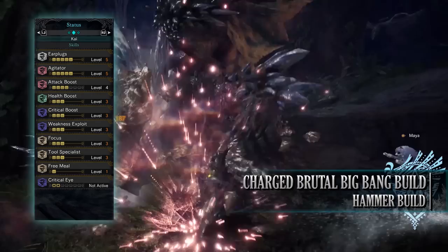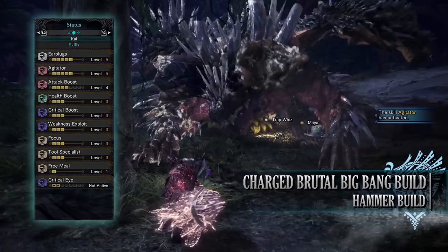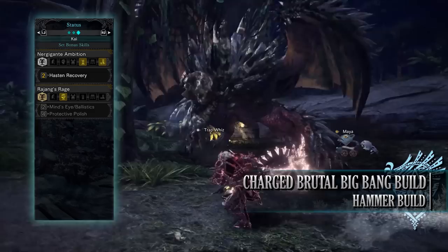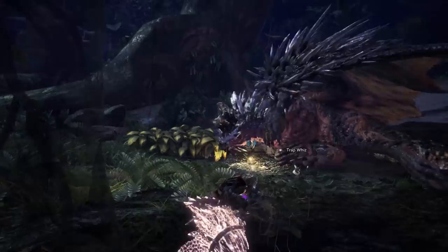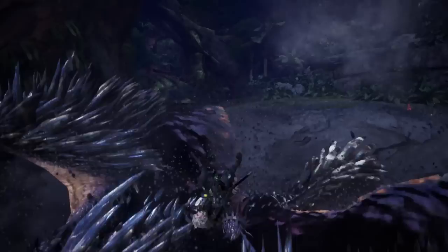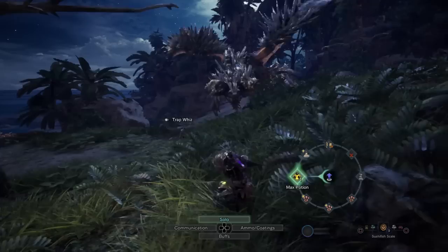You'll also have tool specialist level 3 and free meal level 1 — a byproduct of the optional jewels — which allows you to consume items without necessarily using them up. When wearing mantles you'll have critical eye level 2. For the set bonus, you have Nergigante Ambition Hasten Recovery, which restores health when you attack a monster — working in unison with the health regen augmentation for a decent health regen option so long as you're on the offensive.